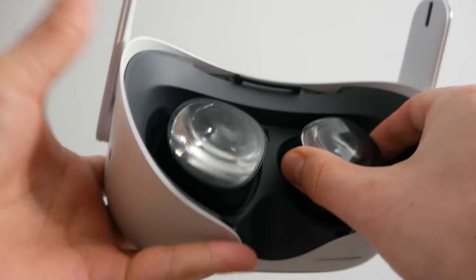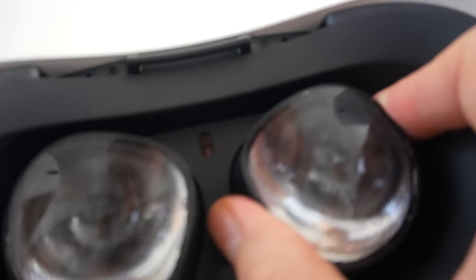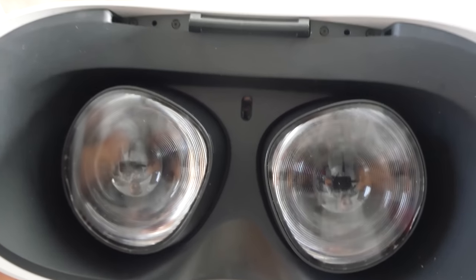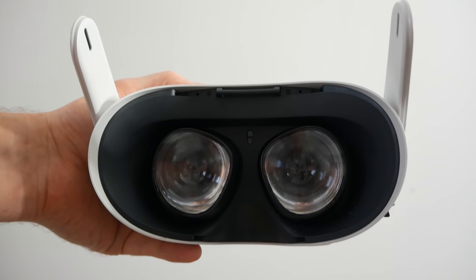The Oculus Quest 2 has IPD set as three fixed tiers — 58mm, 63mm, and 68mm — rather than the continuous slider on Quest 1. If your IPD falls between tiers, you may experience slightly blurred vision. However, people have discovered that you can move the lenses ever so slightly to position them between tiers — for example, if your IPD is 60mm, you can adjust it between the first and second tier. It's a bit fiddly, especially if the headset gets bumped, but very useful for achieving a clearer visual experience.